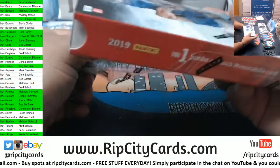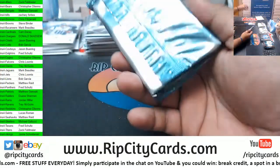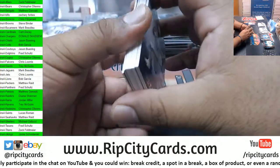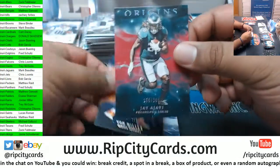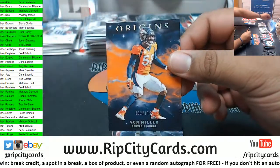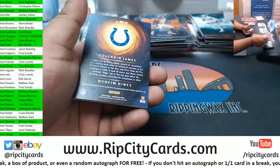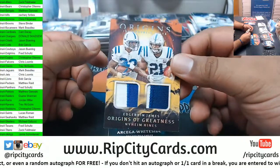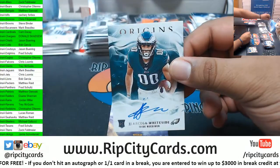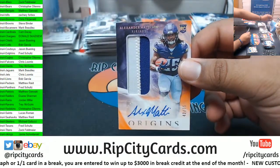Two boxes left! Ajayi 299 Eagles. Von Miller Broncos 175. Gordon Chargers, Jones Cardinals. Adrian James and Nyheim Hines 7 of 10 Colts dual relic. Arcega-Whiteside Eagles Autograph. Madison to 75 RPA for the Vikings.